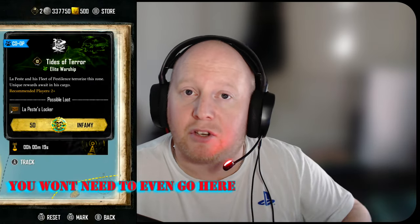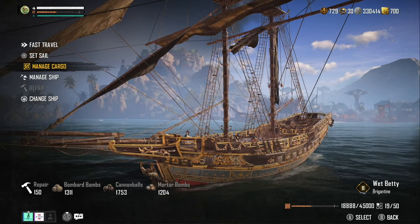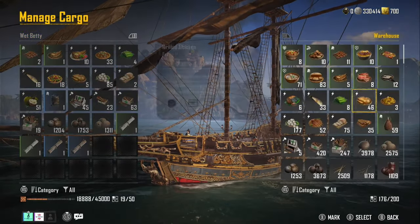Hi guys, it's no-legs again. This time another helpful video for Skull and Bones - for anybody struggling to do the pest's lockers from the Smuggler's Pass. I've got a bit of a solution for you if you're struggling to kill the pest, which is hard because of his stupid mortars around his ship. Watch the video and you'll see how easy it is to get the lockers.